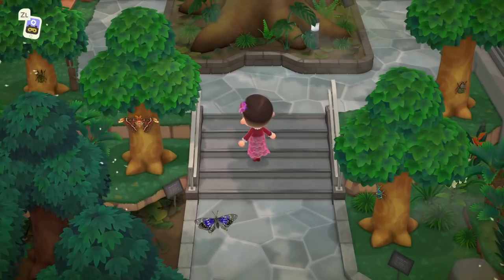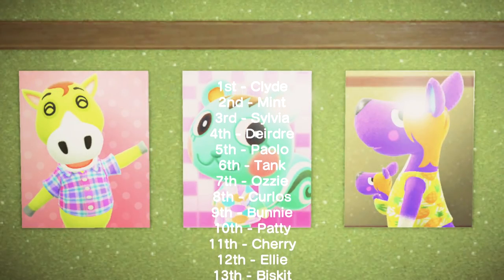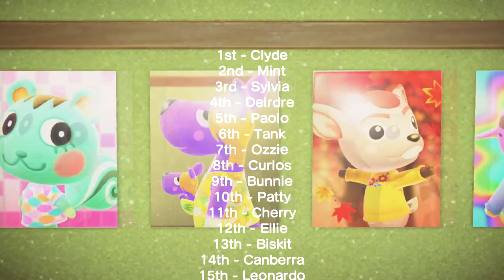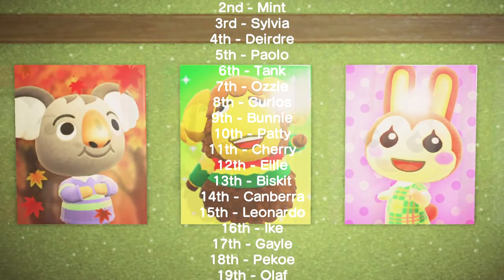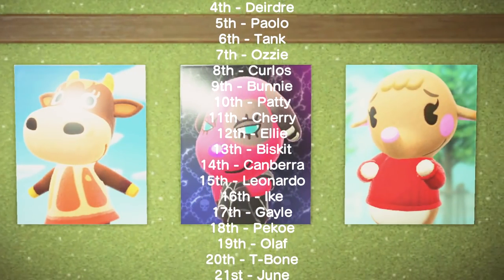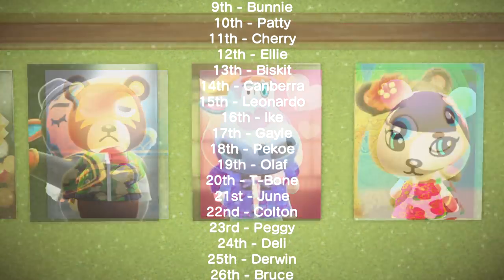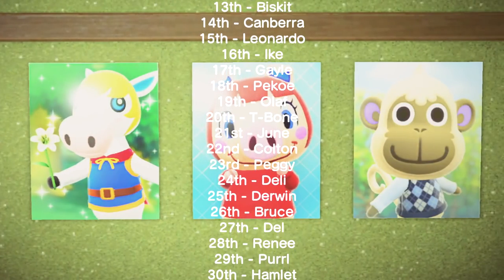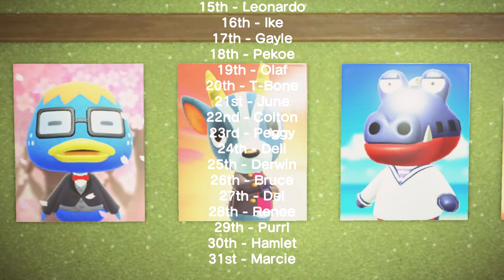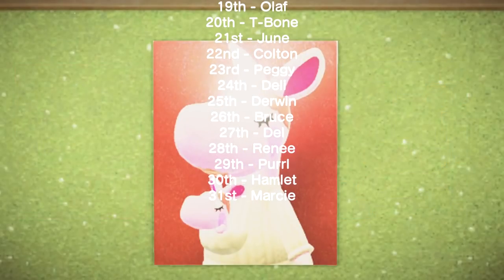The following villagers all celebrate their birthday in the month of May, in order from the 1st to the 31st: Clyde, Mint, Sylvia, Deirdre, Palo, Tank, Ozzie, Carlos, Bunny, Patty, Cherry, Ellie, Biscuit, Canberra, Leonardo, Ike, Gail, Pico, Olaf, T-Bone, June, Colton, Peggy, Deli, Derwin, Bruce, Del, Renee, Pearl, Hamlet, and Marcy.